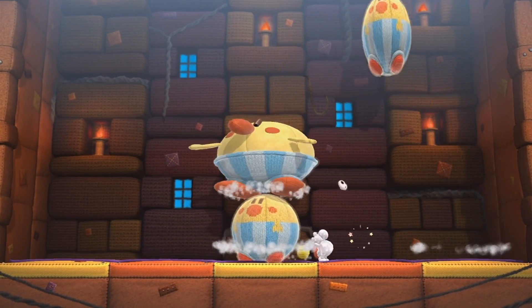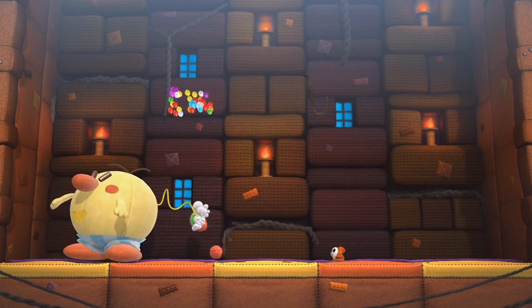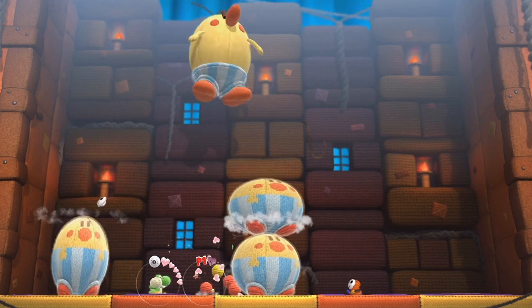I've decided to use the Shiny Platinum Yoshi to show that this is the last part of the walkthrough — this costume can only be unlocked when you've collected all the collectibles in all the levels. That's hit number one for Burt the Bashful. I've got plenty of projectiles and I don't have to worry about getting hurt because I can let the Yarn Yoshi take the hits. I am plenty calm and ready to defeat Burt the Bashful!